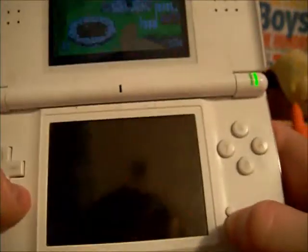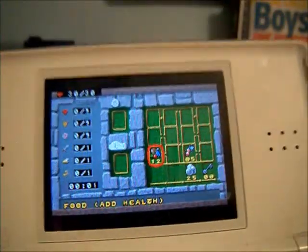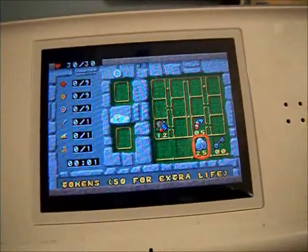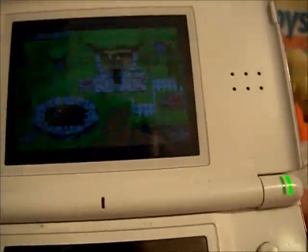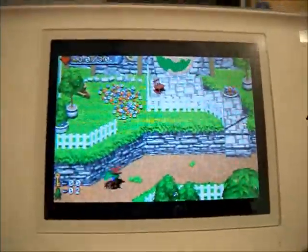It's not in the items. As you can see, if you press select, these are the items I have so far. Food replenishes your health. This does like some firecracker stuff. If you have 50 of these it gives you an extra life. And these are just keys you have to like open stuff. And right now I have no more.